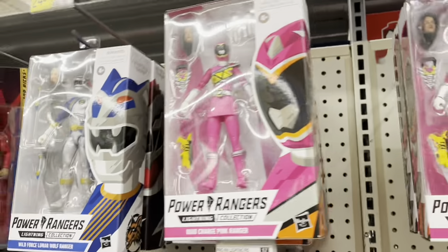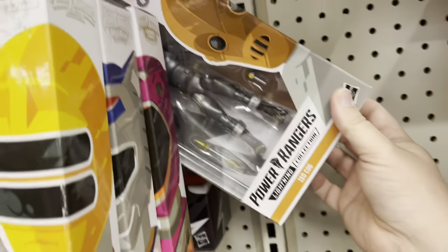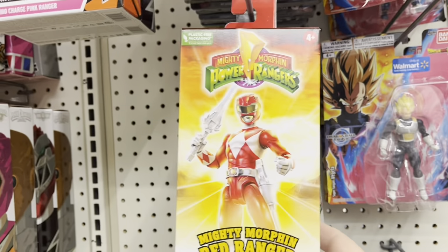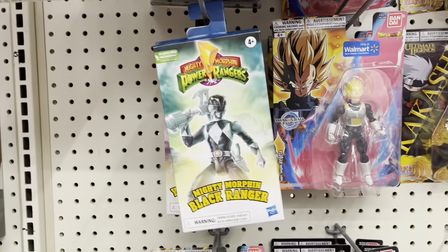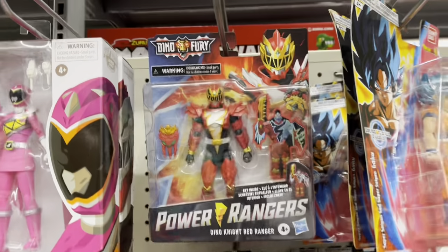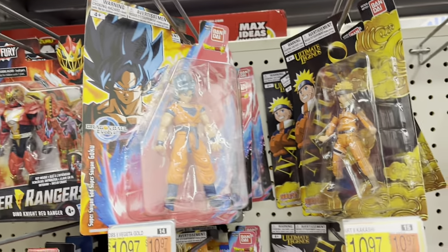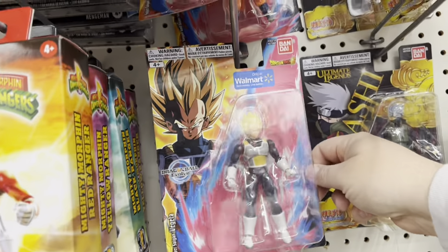Got all kinds of Power Rangers — wow, Pink Ranger, Blue, Yellow. There's some Zeo Cogs back there hiding. Lots and lots of Power Rangers. They also have the red, yellow, and black versions. So that's cool to see. Got a Dino Fury up there. Got these Bandai Dragon Ball ears — that's pretty cool. Walmart exclusive.